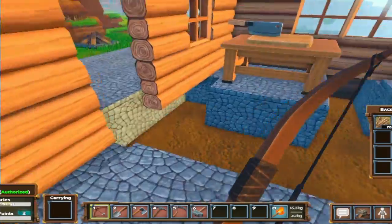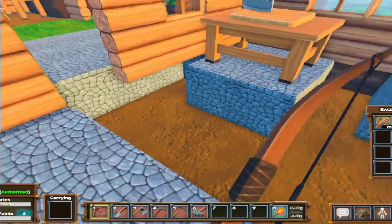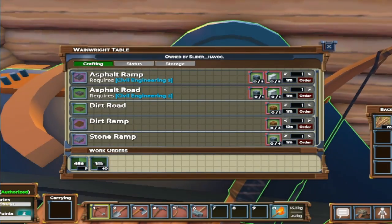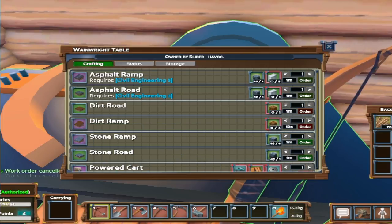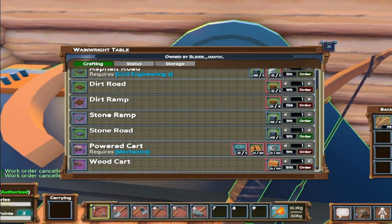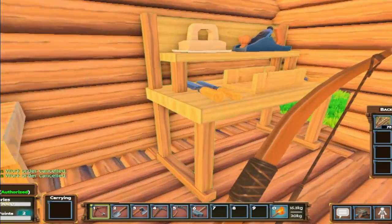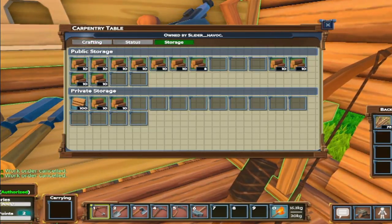I've now slowly changed my floor out to all stone — well, not all, there's a big hole there. That's what's working at the moment. I've got my wainwright table over here doing work — I've got nine more roads and then 40 more after that, but I'm going to cancel these real quick because I want to make these guys a gift. I've made up a whole bunch of boards so I can make these guys some carts.